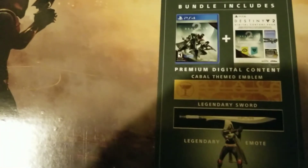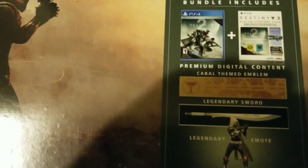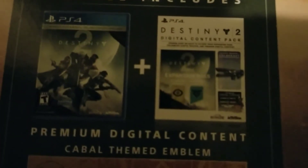This bundle includes premium digital content: a cabal-themed emblem, legendary sword, legendary emote, and there is more stuff. It's kind of hard to see through the camera because it's very, very small, but I'll read it to you. Looks like there's a special ship called Colt Heart, expansion passes, and still just the digital content, whatever that may entail.